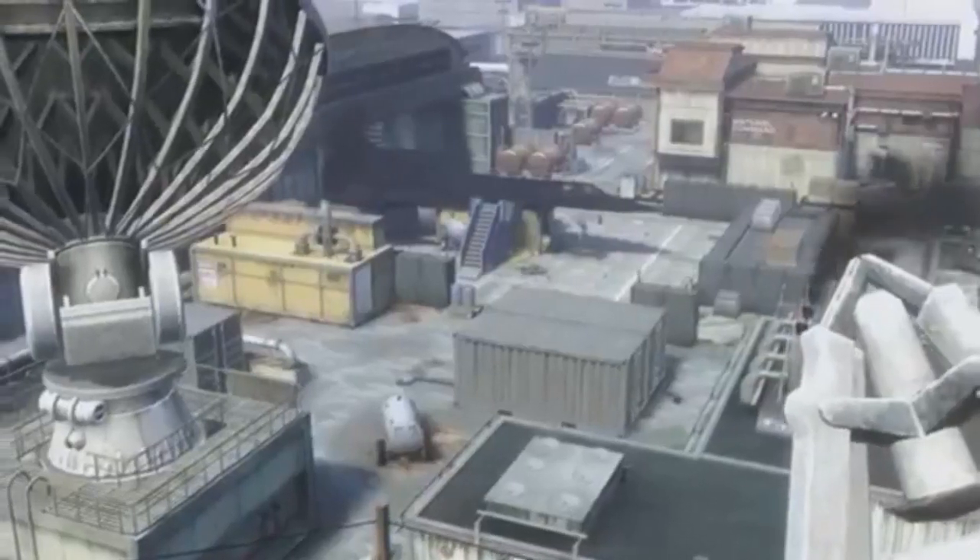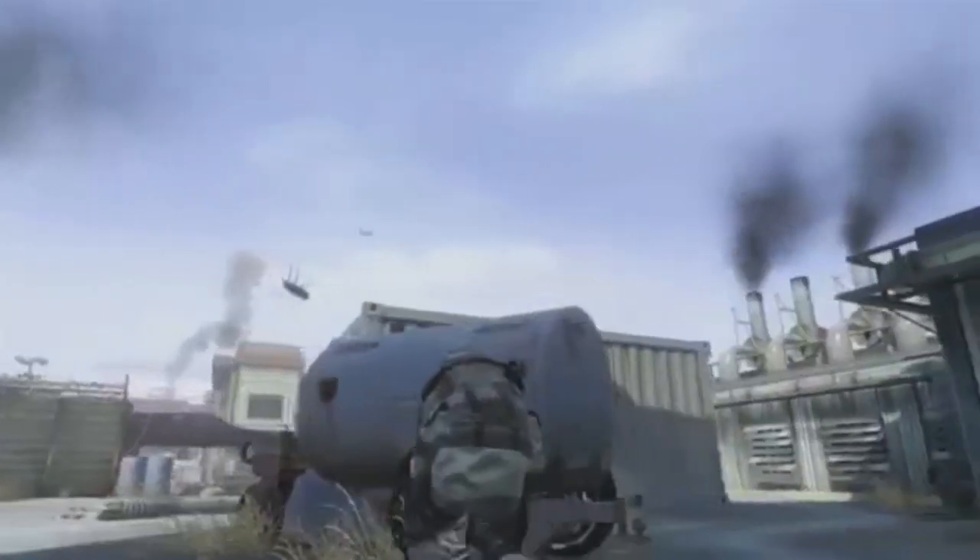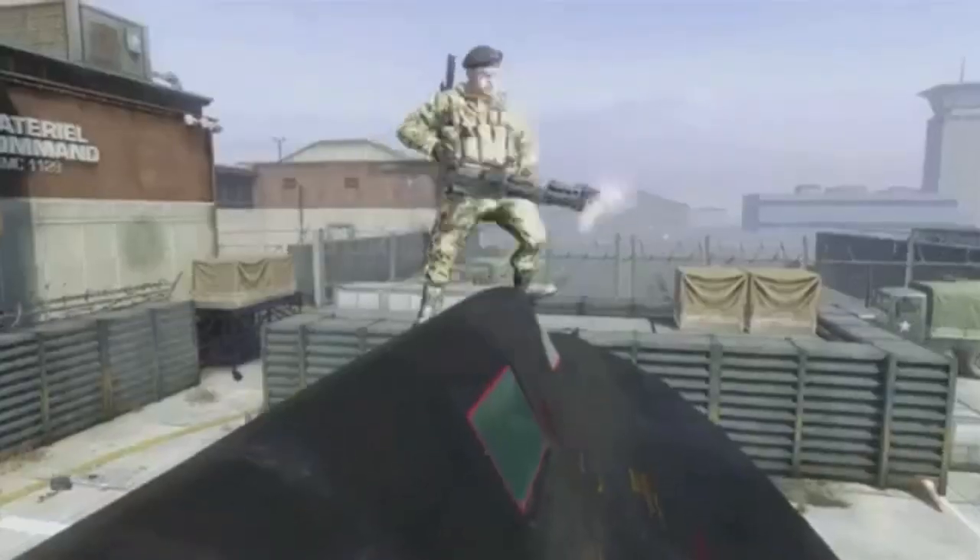Hangar 18 is based in the highly controversial Area 51, and it has a lot of Easter eggs that play up the conspiracy theory aspect. It's a medium-sized map with a pretty classic multiplayer gameplay structure. All the paths lead through and around the hangar, catering for all game types — close quarters inside and some sniper points as well.